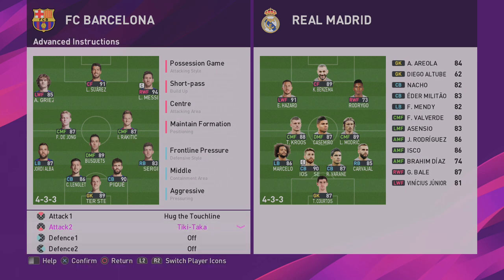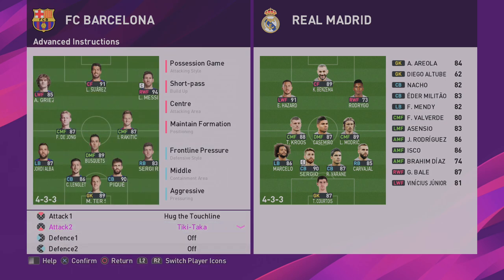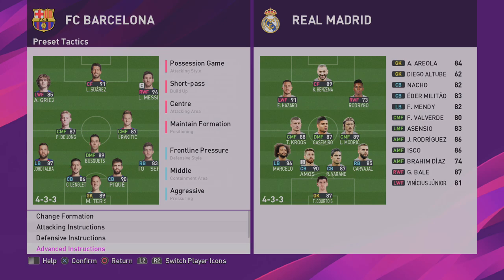For advanced instructions: hug the touchline and tiki-taka. Hug the touchline is going to help you maintain your width, which is really important for possession-style play. But if you don't want to go that route, you can turn off hug the touchline and move Messi and Griezmann in to become two centre forwards and one support striker. I prefer Messi in the SS role, but it's up to you. If you find the wide areas are being blocked, just change those positions around. That's the tactics.